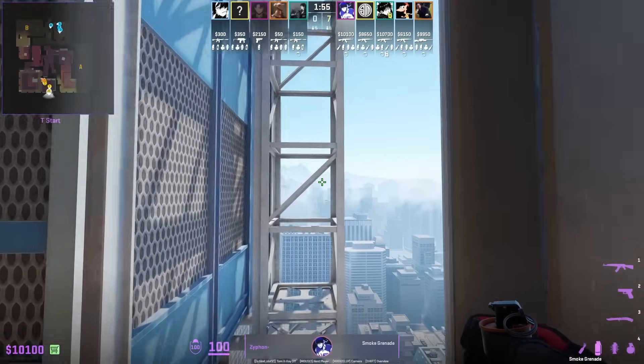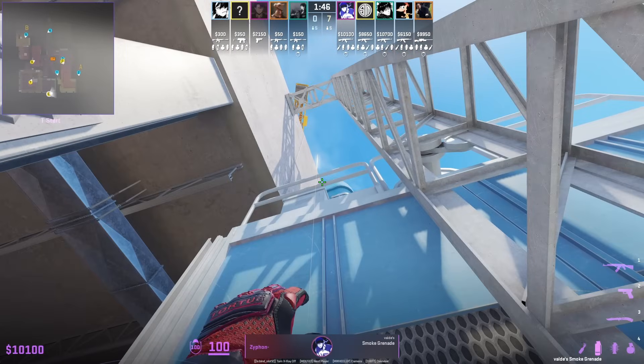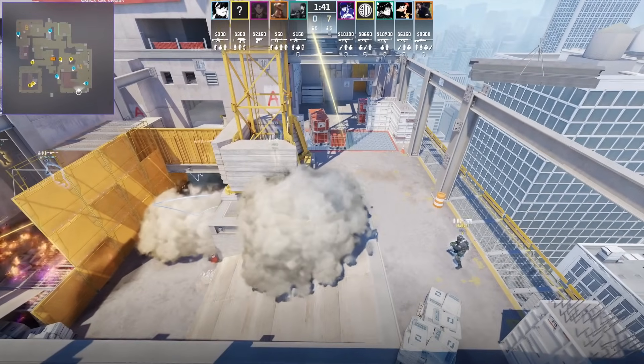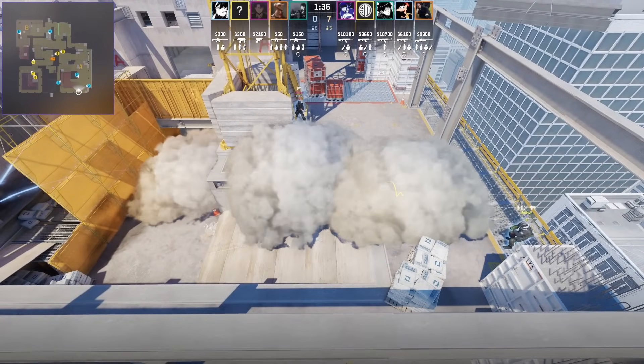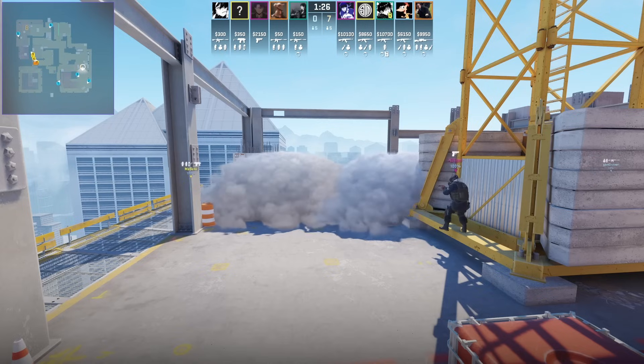Check out these insane smokes towards the ramp side from Xiphon, who's towards the back of the beam. He throws two smokes that land towards the top ramp side, paired with a top ramp smoke. They don't commit anybody there, but you can see the idea of making a wall of smokes to possibly get to sandbags.